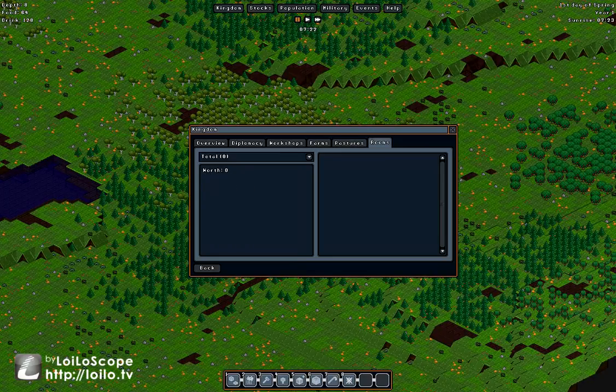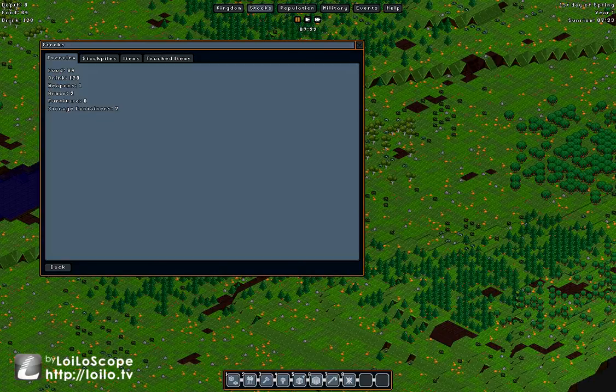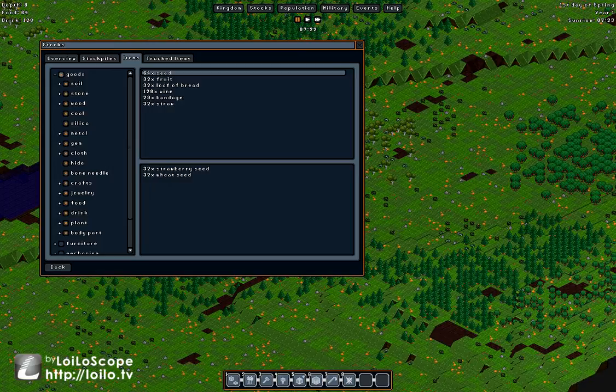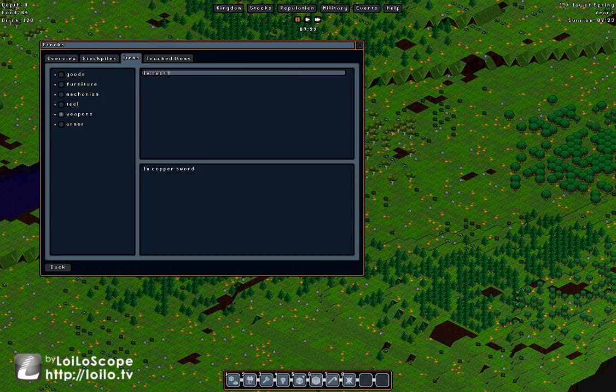Workshops, farms, pastures, rooms — I have none yet so nothing shows. Up top we have stocks, where you see all items in the game. Under goods: seeds, fruit, bread, wine, bandages, straw, one sword, one helmet, one breastplate — all copper. For tools we start with two pickaxes and two felling axes. You physically need a pickaxe to mine and an axe to cut trees.